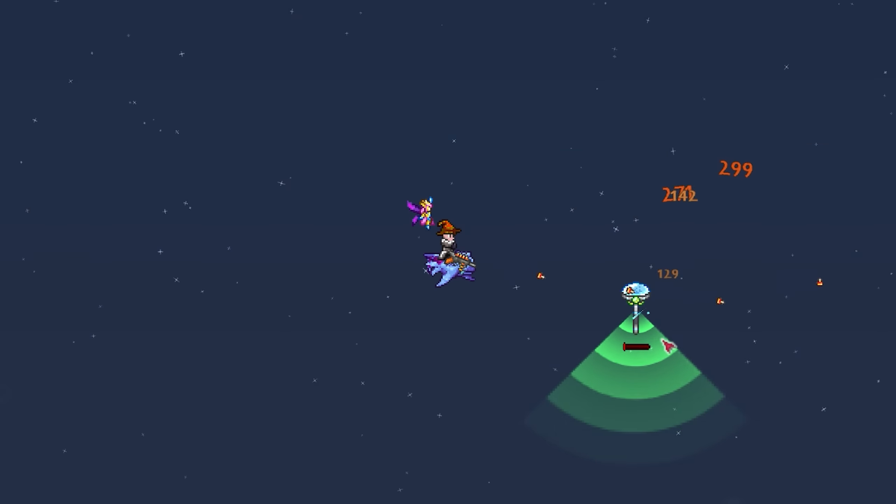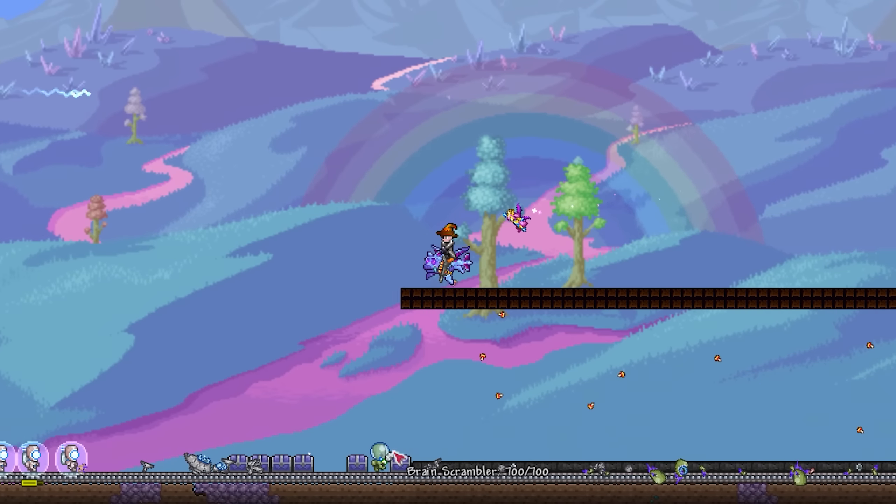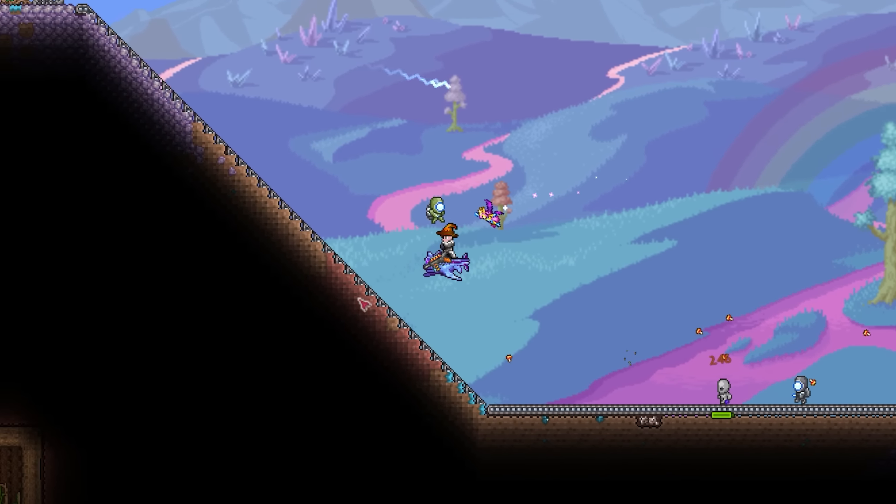When you see one, obviously don't kill it. Instead, fly into its beam and let it fly off to notify its friends. With the Martians invading, just progress the event as you'd normally would.